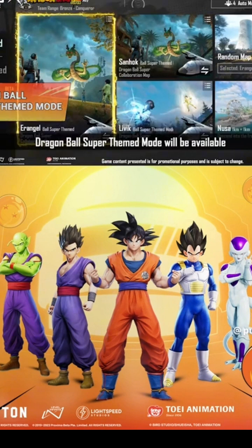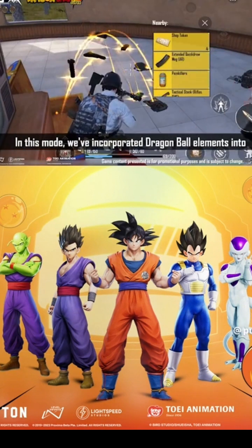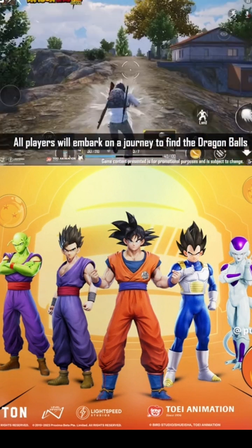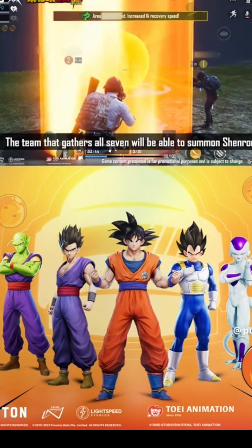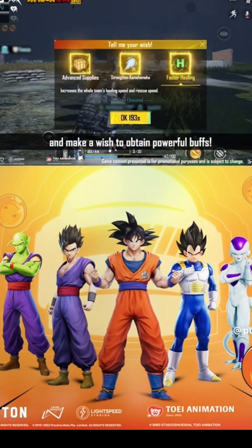Dragon Ball Super themed mode will be available in Erangel, Livik, and Sanhok. In this mode, we've incorporated Dragon Ball elements into the classic Battle Royale gameplay. All players will embark on a journey to find the Dragon Balls to summon Shenron. Collect the Dragon Balls scattered throughout the map — the team that gathers all seven will be able to summon Shenron at the Shenron altar and make a wish to obtain powerful buffs.